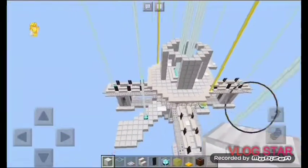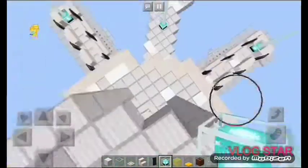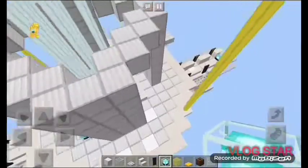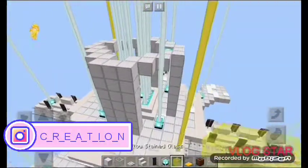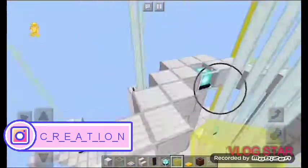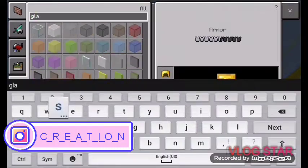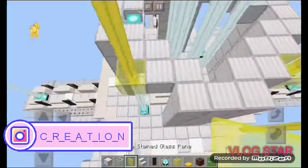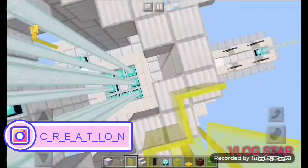You guys are probably wondering how we're going to reach up to the top of this. First we're going to place some beacon on each edge and side around the tower. Once we are finished doing that, we're then going to place some glass on the top of that — yellow stained glass. We're going to grab some tiny yellow glass and put them around the edges, making a balcony border right here so you don't fall off.